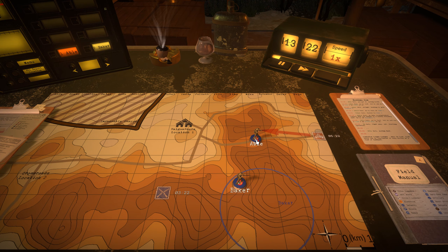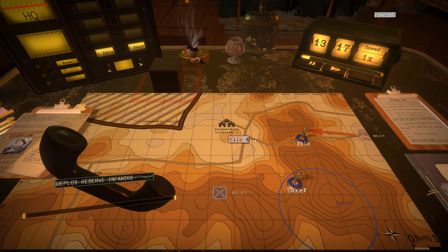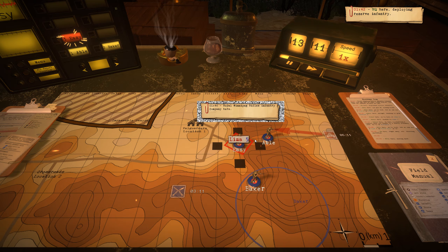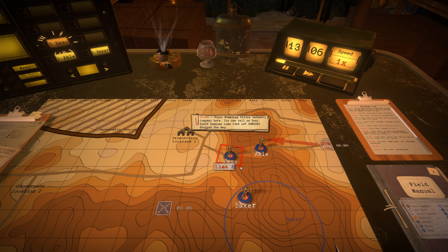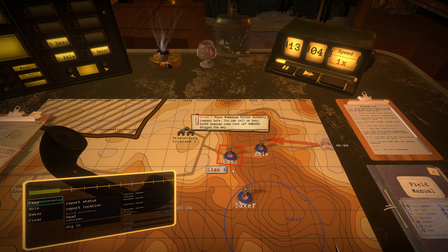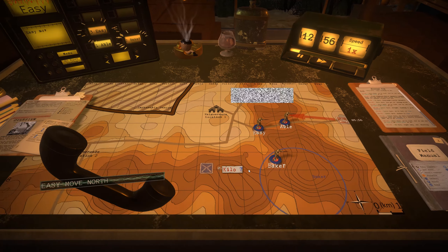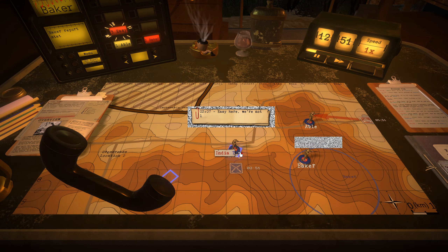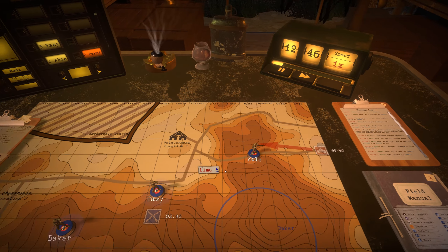As soon as Able is in position, we'll move them to Location 1. Deploy reserve infantry. Deploying reserve infantry. Royal Winnipeg Rifles Infantry Company here — you can call us Easy. Easy, report location. Easy here — we're lost, but we can see a road one kilometer north. Easy, move north. Baker, report status. Baker here, we're at Bucsra 8. Roger that. So Easy is over there — Easy is not lost. Able, report status. Able here — we're lost in a road. Able, move west.